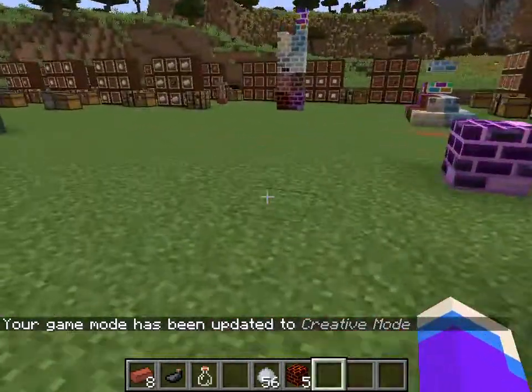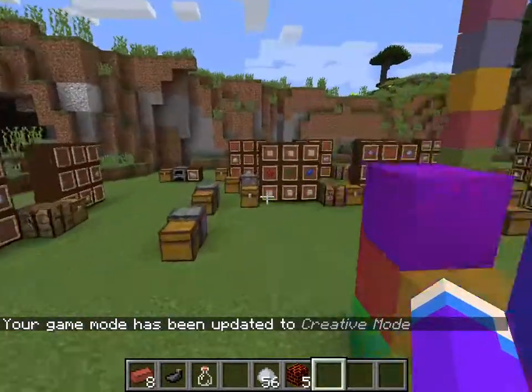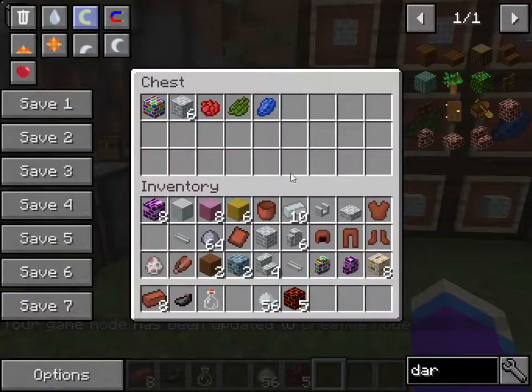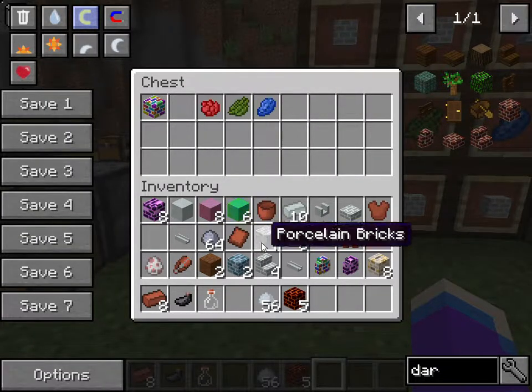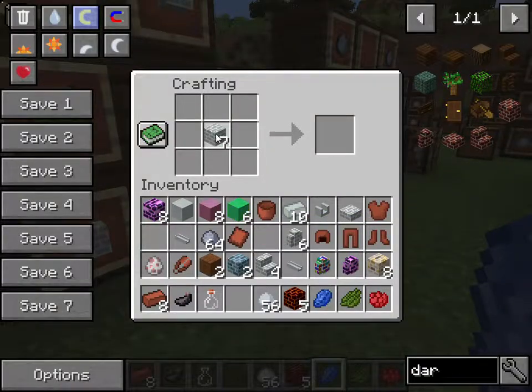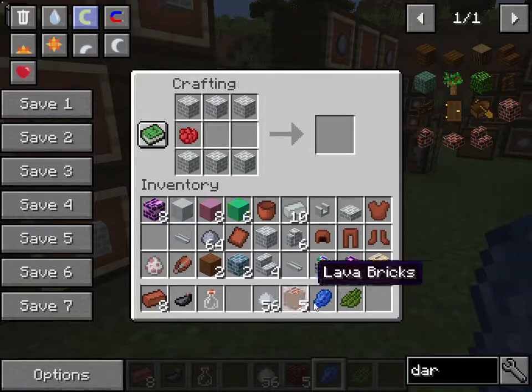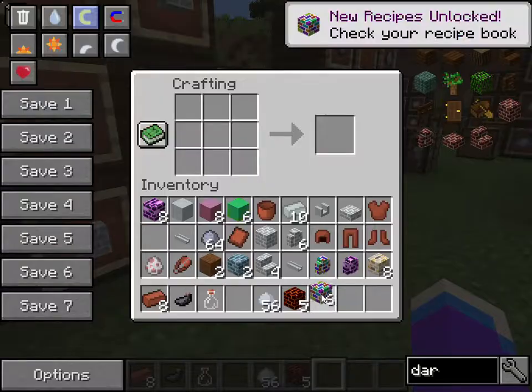Now we move into the inner area. To get the rainbow bricks, you need six porcelain bricks plus red, green, and blue dye — and that's how you get the rainbow bricks.